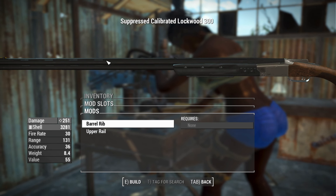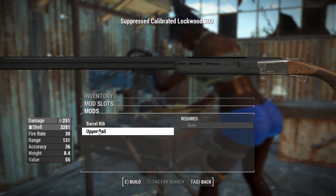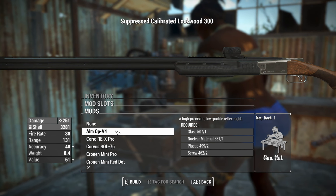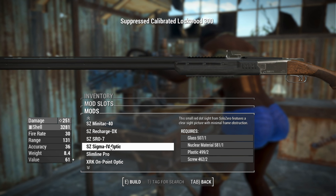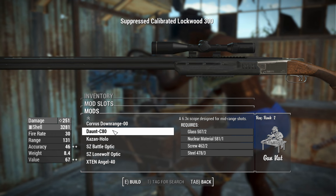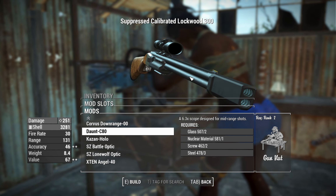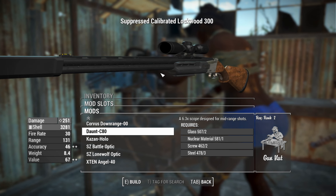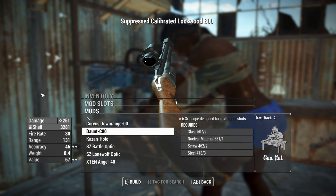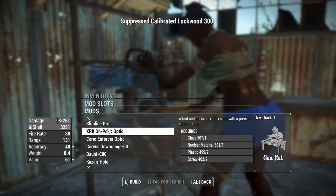We can continue this barrel rib all the way to the back, or you could replace that rib with a Picatinny rail, and on that Picatinny rail you get options for optics and reflex sights. There might even be some scopes here — this one is the 6.3 times scope. You can't chamber this thing in slugs to make use of that scope, but that's quite an interesting thing. You'd think it would be hard to keep aligned considering it's a breech-loading shotgun and you've got to move that apart all the time.